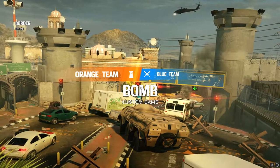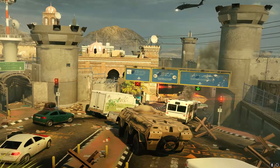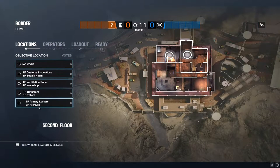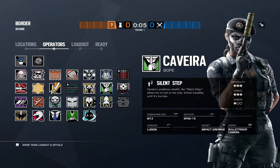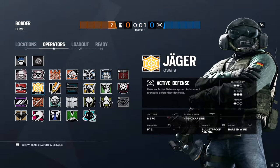Before we get into this, I want you guys to keep in mind while you listen that Border is a very important map for trading and map control. Trading is whenever someone dies on your team, it's someone's job — including yourself — to get that refrag and even out the numbers. If it's a 5v4, it's everyone's job to make it a 4v4.